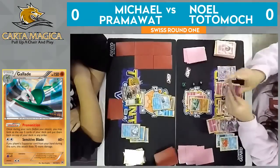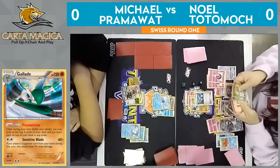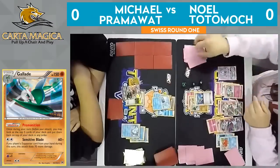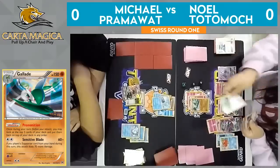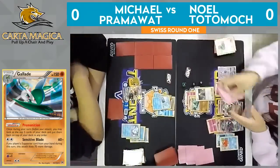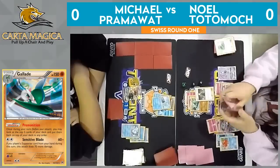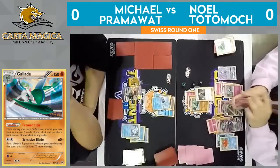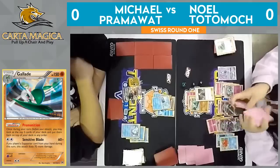Abyssal Hand here does find the Cynthia he put there. Super Rod will put back Fairy Energies, just increasing the odds that he can find one this turn. Three Fairy Energy right back in, and then a Cynthia to follow it — but not before a Field Blower. Thinning out as many cards as possible, just maximizing those odds. Pokemon becomes a game of odds at times — you just want to do what you can to increase your chances as much as possible, and we see Noel doing exactly that.